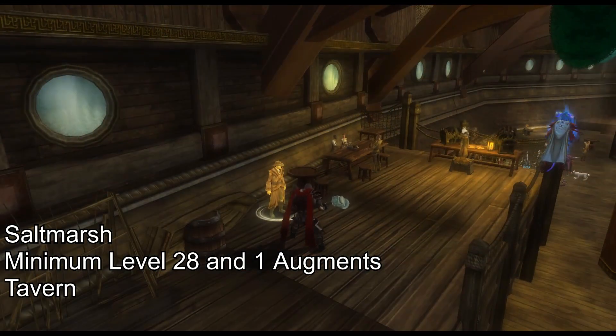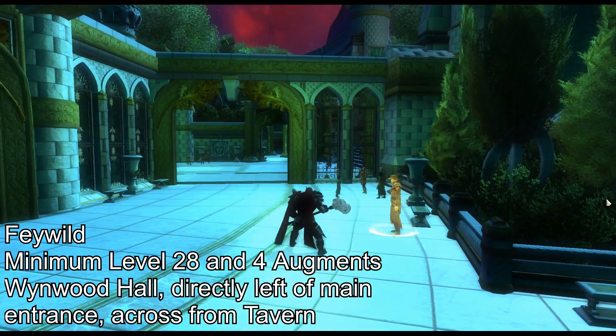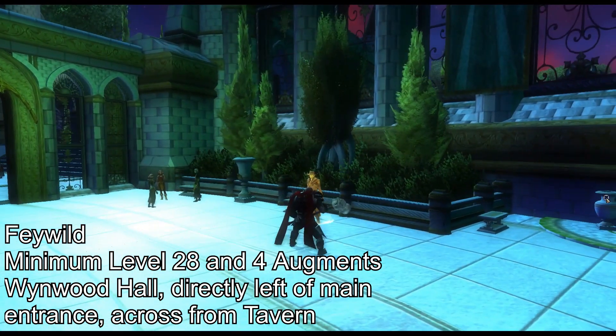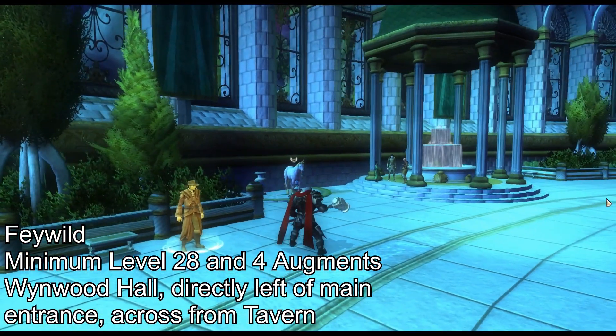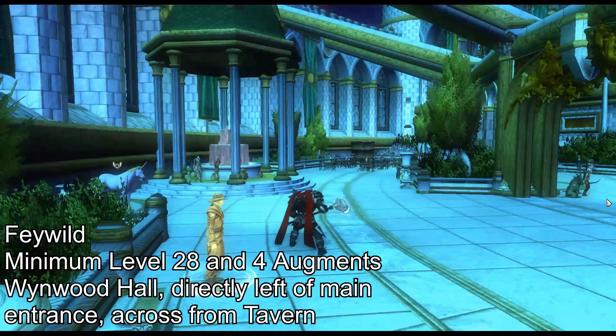His fifth location is in Saltmarsh, in the Tavern in the Boat, where he sells minimum level 28 augments and minimum level 1 augments. His final sixth location is in the Feywild, located directly to the left of the main entrance as you step in, across from the Tavern. There he sells minimum level 28 augments and minimum level 4 augments.